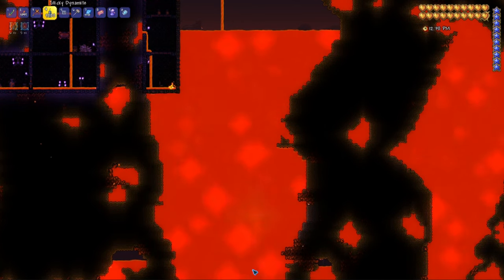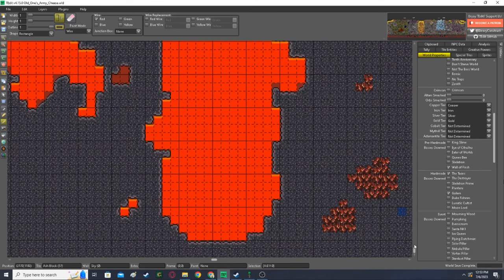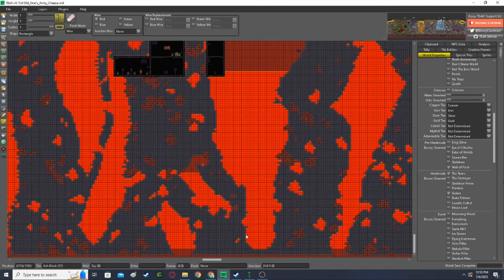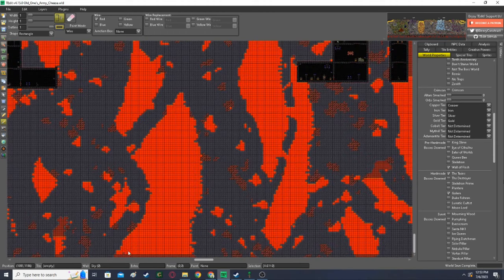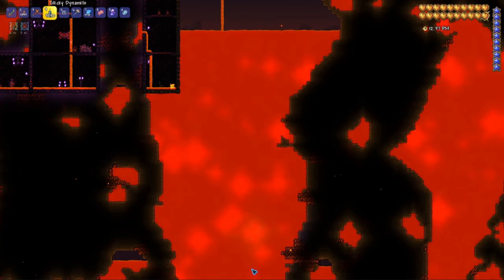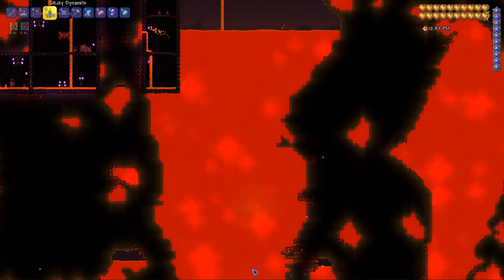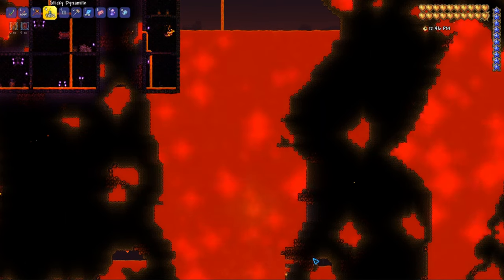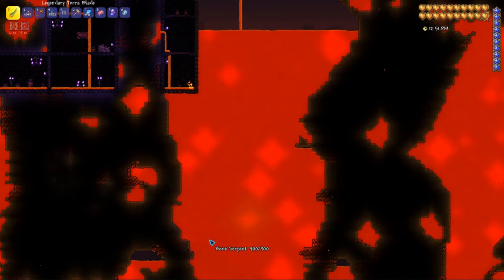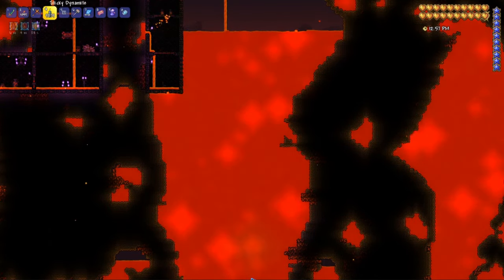You want to find a place where the bottom of the world is exposed and there are no blocks under it. There's actually a layer beneath the bottom of the world where blocks will generate. It's important for this exploit to work that you find a place where you can stand on the bottom and have absolutely no blocks beneath you at any level. If you can just find a lava lake that stretches all the way to the bottom, there's a good chance there won't be any blocks under the map there. If you're not sure, just drop a few bombs — if you hear an explosion, look somewhere else.